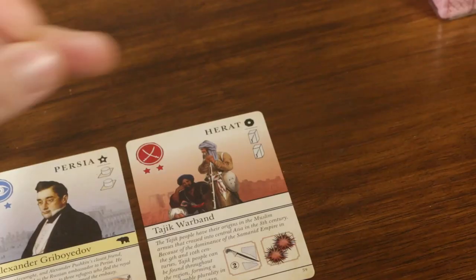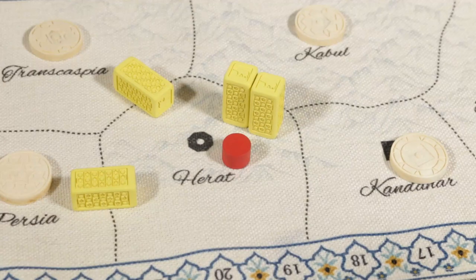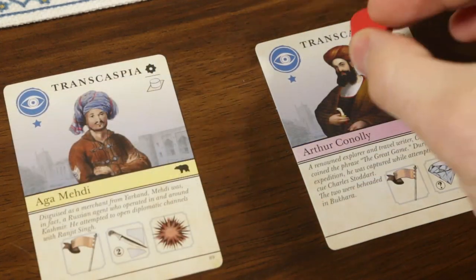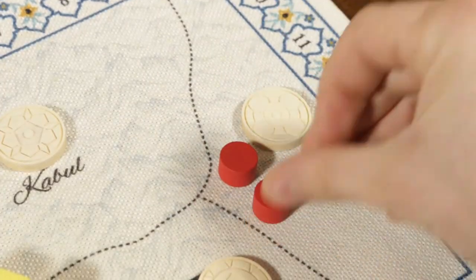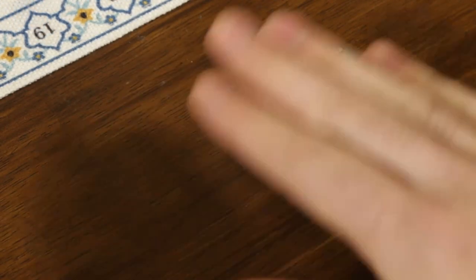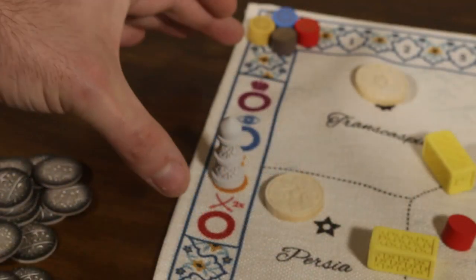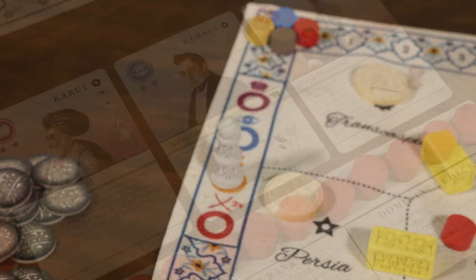After a card enters a player's court, they then resolve its impact icons from top to bottom. These effects include placing loyal armies in the region of the card, placing roads bordering the region of the card, placing a spy on a card matching the region of the card played, placing a tribe in the region, leveraging money from the bank — noting that this money has to be repaid if the card is ever removed from the court — and there are symbols that can alter the current political climate.